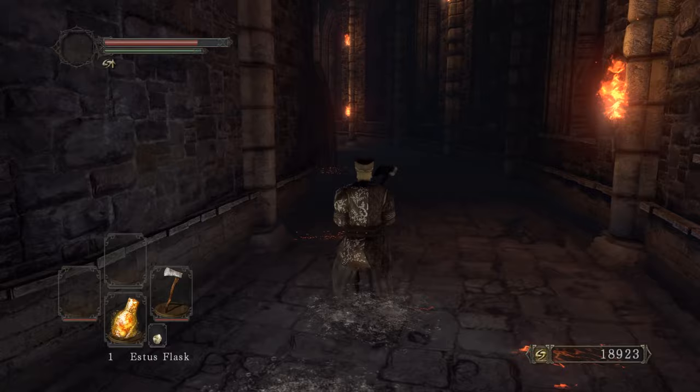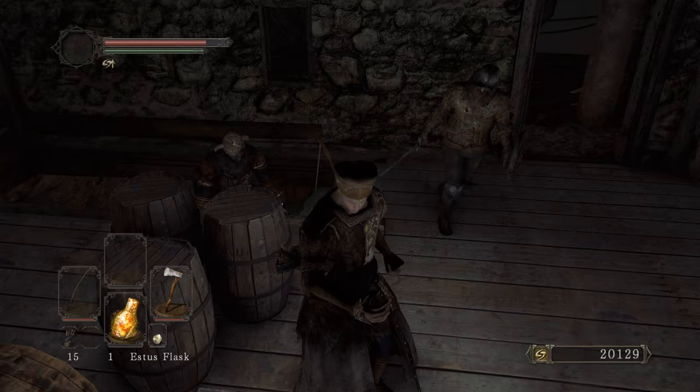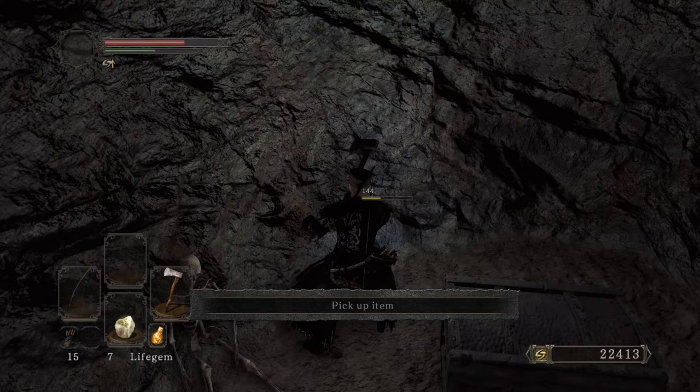Even if you kill Vendrick again, the soul you pick up in Shrine of Amana will not respawn, so even if I wanted to power stance I couldn't. Quickly open up the chest, grab it and go — I'll use the Greatsword against the Pursuer. Pick up a Large Silver Knight Soul, get another Titanite Shard, fragrant branch. Let me take out that lizard for some Titanite Shards.